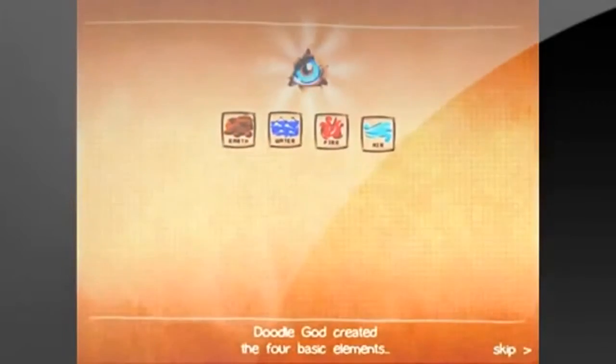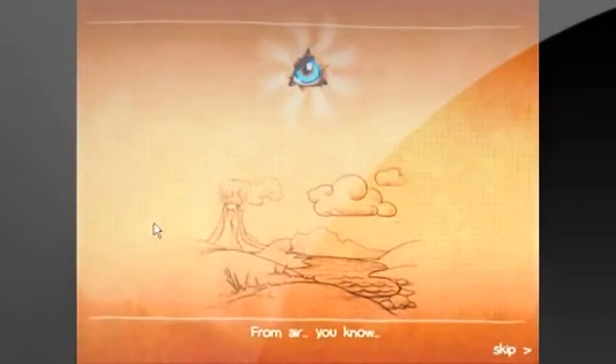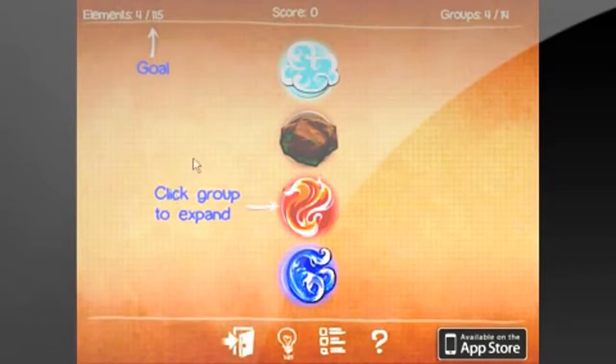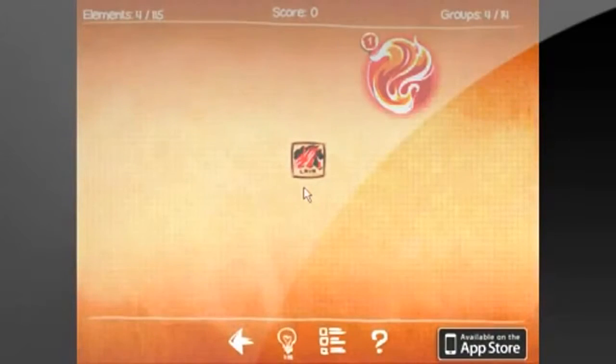So the story in this game is, in the beginning there was Doodle God. And Doodle God created the four basic elements which he used to create everything. But after he created everything, it was still very empty. So he started combining the basic elements to make more elements. And this is where you pretty much take control.